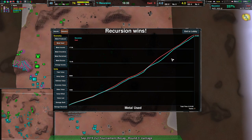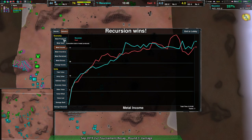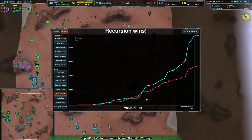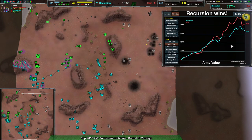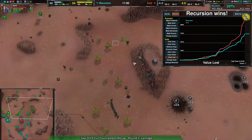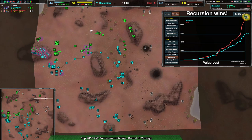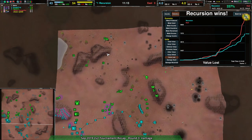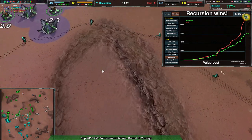Although if we look at Metal Used, it's actually fairly even. Army value was actually in the advantage of the eastern team for most of the game. Metal Income was about even — it was a fairly even game by the numbers. It was more a matter of positioning and efficiency of units getting killed — efficiency of units getting killed is a big one. And despite that, the army value was better for the eastern team. But this approach here prevented a lot of expansion. Recursion meant the eastern team had to really go around in a way that they couldn't easily support each other across the map. Whereas because Recursion had the center of the map basically under their control, they could easily pass units back and forth or around the map as needed.